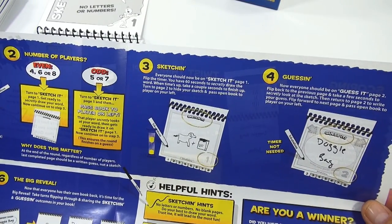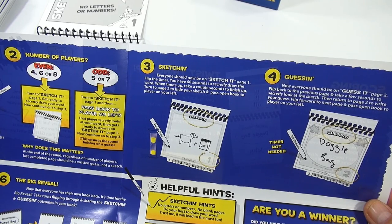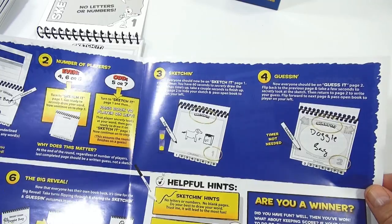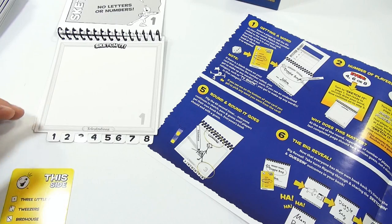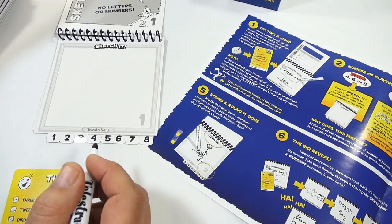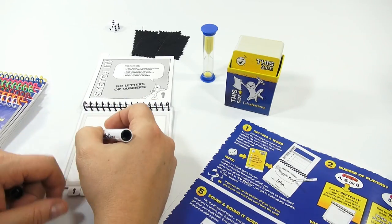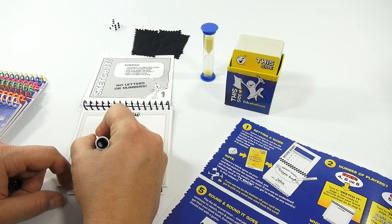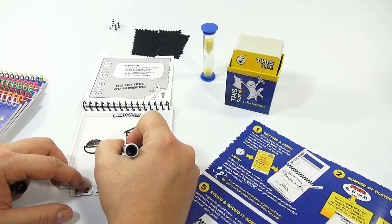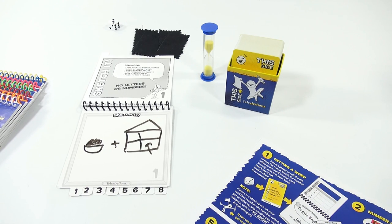Everyone should now be on Sketch It, Page 1. Flip the timer — you have to secretly draw the word. When time's up, take a couple seconds to finish up, then turn to Page 2. Mushrooms — I guess I can draw a room and then 'mush,' maybe a bowl of mush. So here's mush — I doubt anybody's going to get a bowl of mush. But mush plus a house — let's say we have a house, split it up and just point to it: mushroom. I don't know if that works or not.